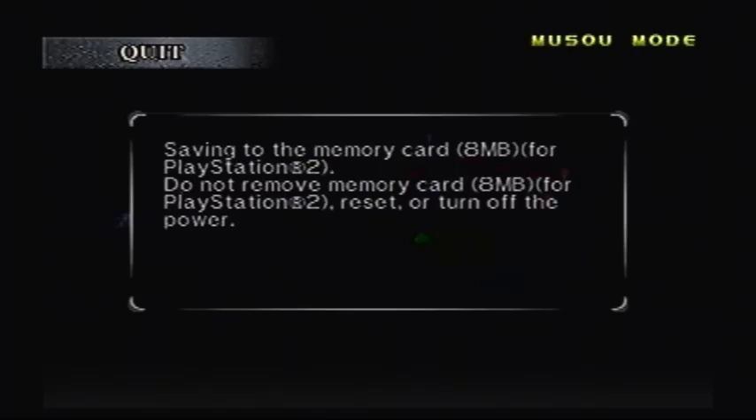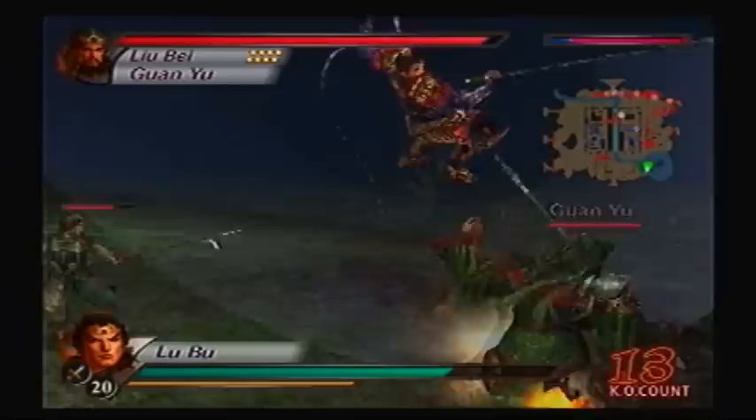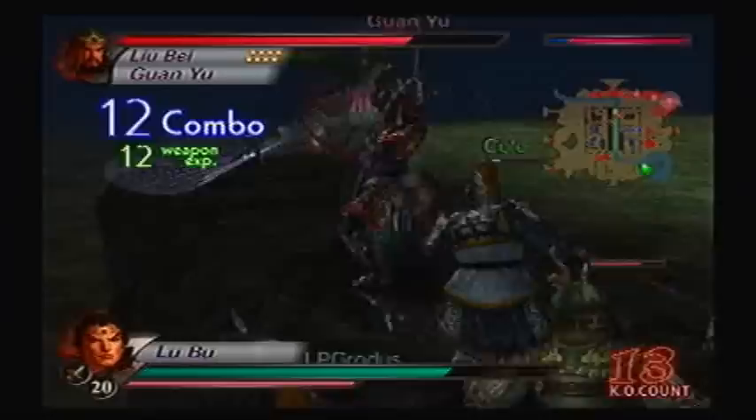This is the point where I want to do an interim save — that way, in case Guan Yu kicks my ass, we can just go back to this point. And no, you cannot change your equipment mid-battle; that would just be too cheap. I think he kept the same amount of health — I didn't think that was possible. The last time I fought him, he recovered all his health. OK, he did get all his health back. And this is where he gets even stronger. Look how much damage I'm doing — not very much.